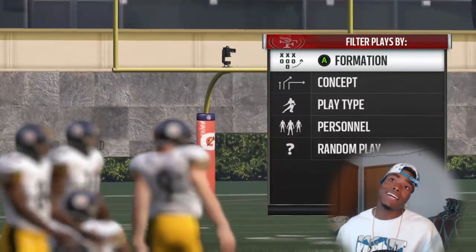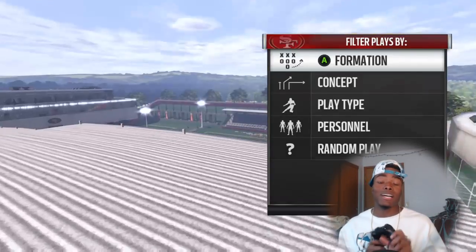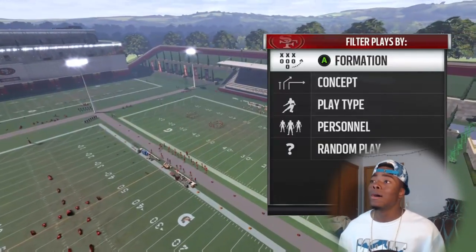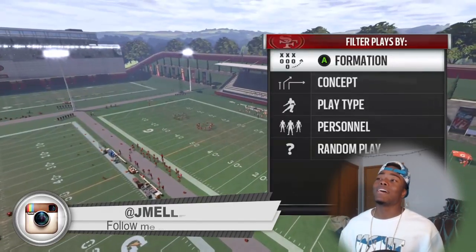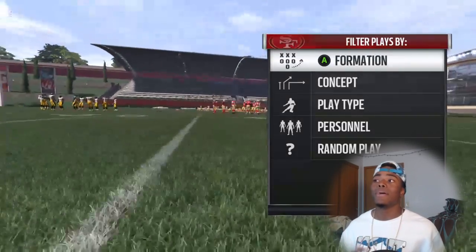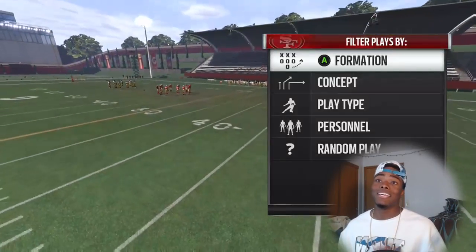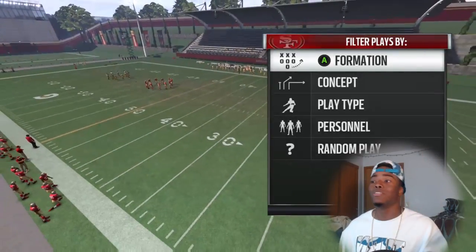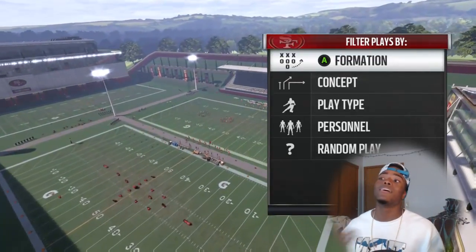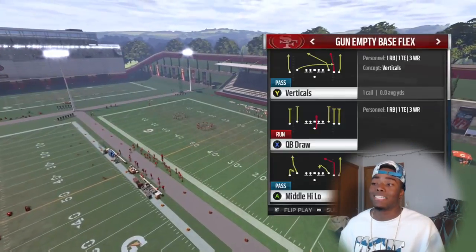Y'all might want to look at the setup in the description because I only got one controller and I ain't spending $50 on another one until I start making some more bread. But the setup is not that hard - all it is is man in line, because we are in a man blitz. So don't base align, you man in line, shift the D line to the left, then edge rush, then you can use a safety blitz.